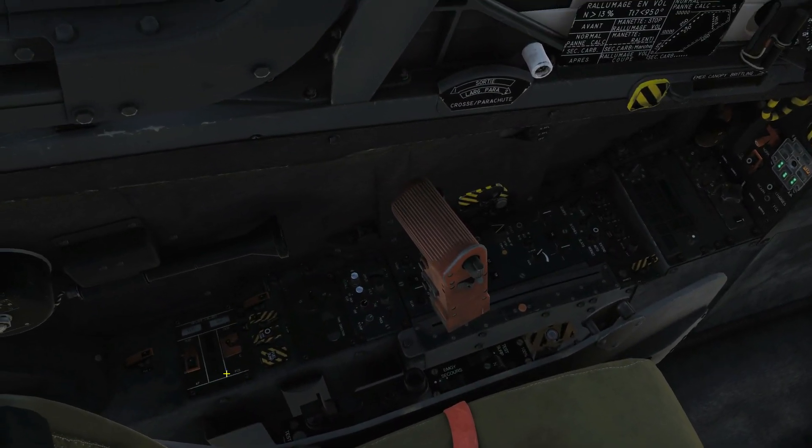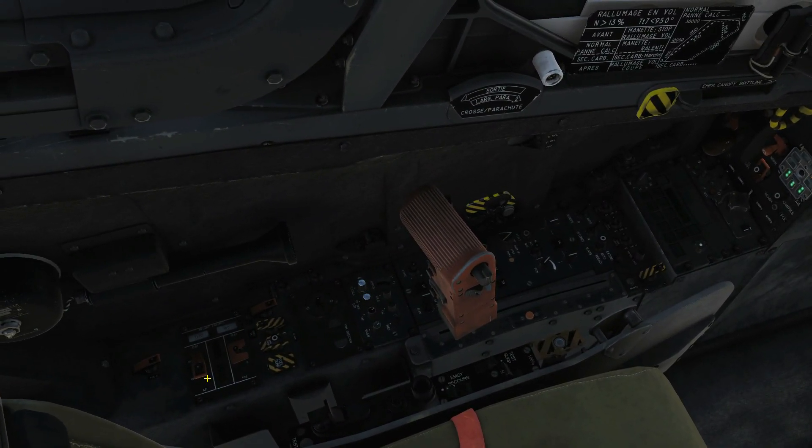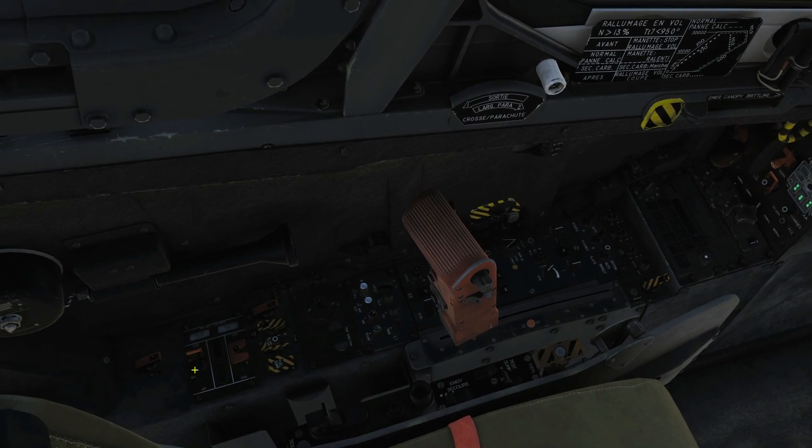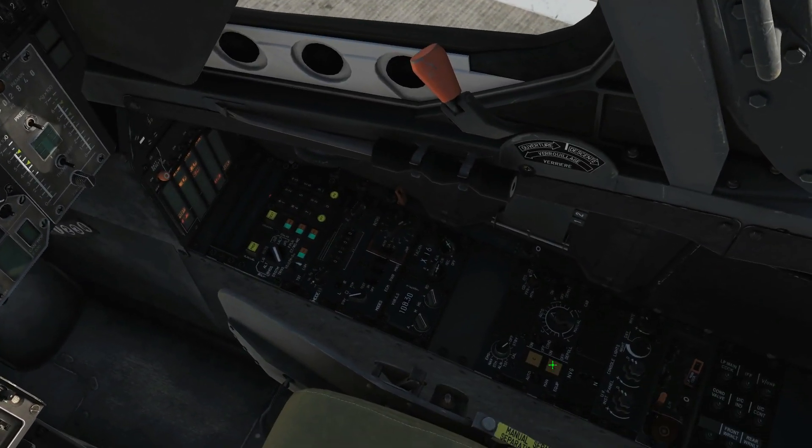Down to our check panel. Autopilot test cover up and test switch on. Next, interior lighting on as required.